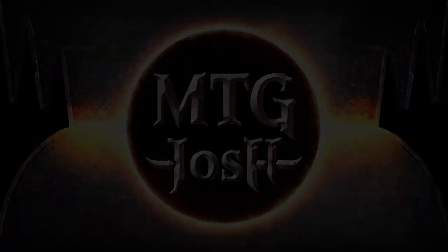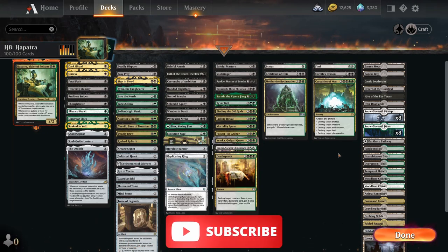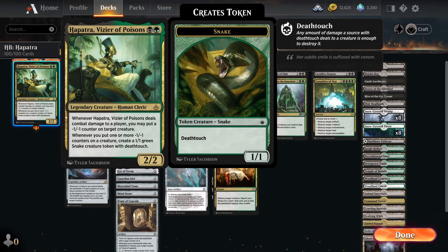Hi guys and welcome back to a new episode with MTG Josh. Today we will be looking at a Golgari Hapatra build. Hapatra is a green and black 2/2 human cleric. She says whenever she deals damage to a player, you put a minus one counter on a creature. And whenever you put one or more minus one minus one counters on a creature, you create a green snake with death touch.